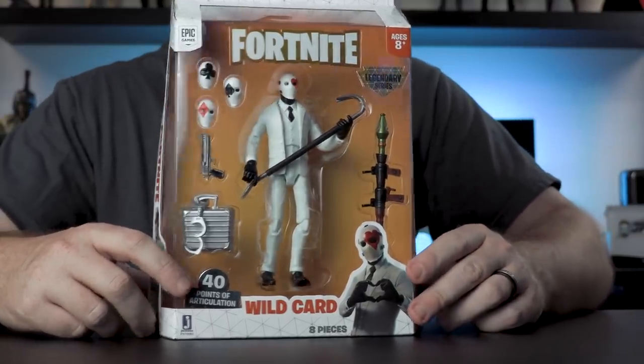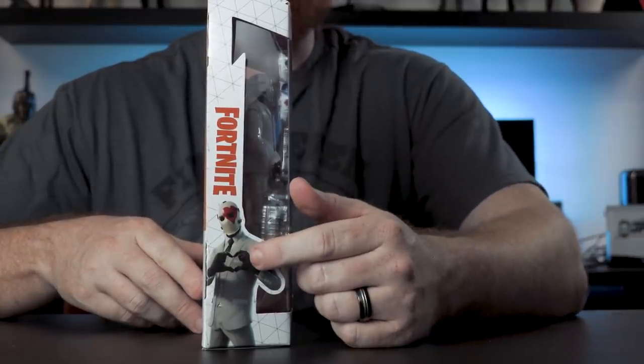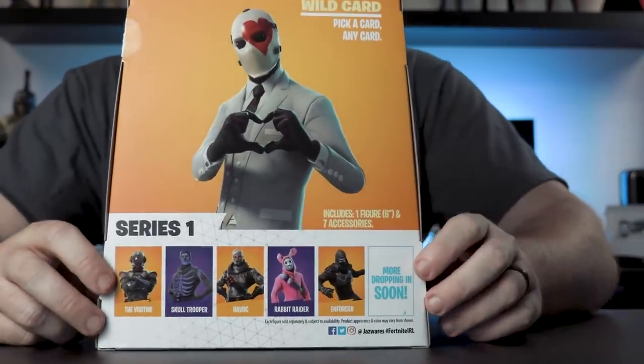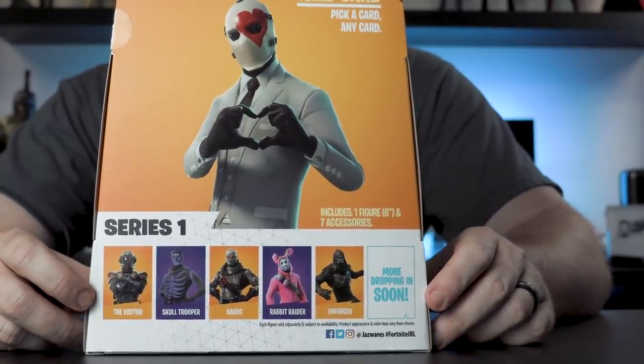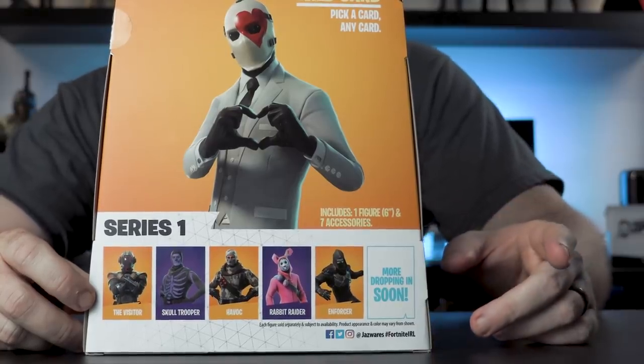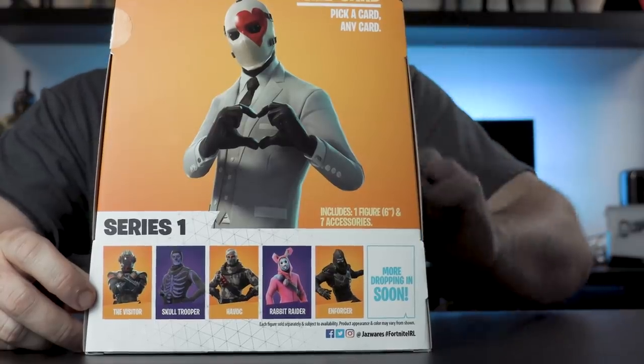You can see the packaging is beautiful; on the side we've got Fortnite. We'll talk about the hands here in just a second — I think you're really going to like that. On the back we do have some extra figures coming: we've got the Visitor, Skull Trooper, Havoc, Rabbit Raider — which we're also going to look at today — and the Enforcer. And I'm telling you right now, this is going to be epic.